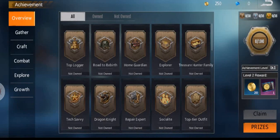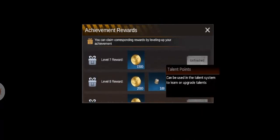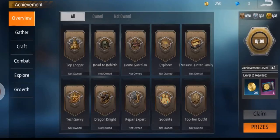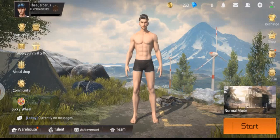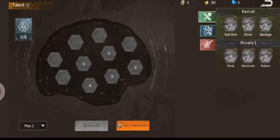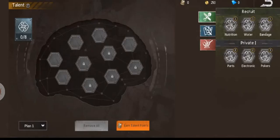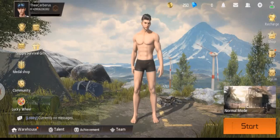You have achievements, and it does look like they reward you with some gold and gold supply vouchers, which is nice. Here's a big one — if you get to level 8, you get 100 talent points, which is basically worth almost 2,000 to 8,000 diamonds, which can be quite nice.